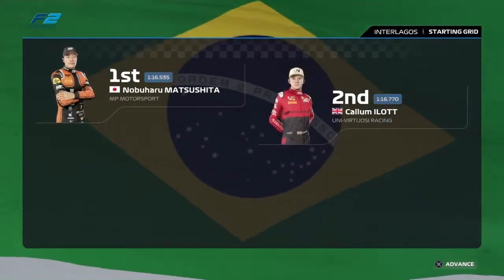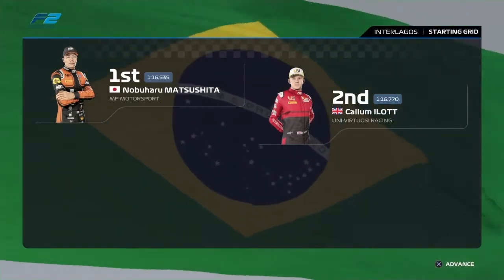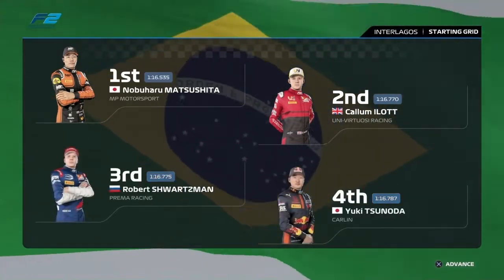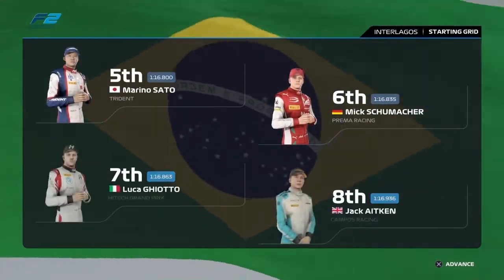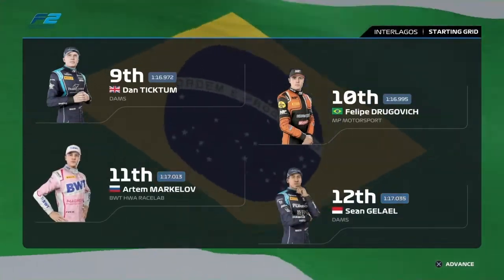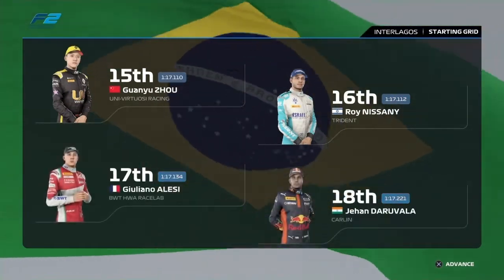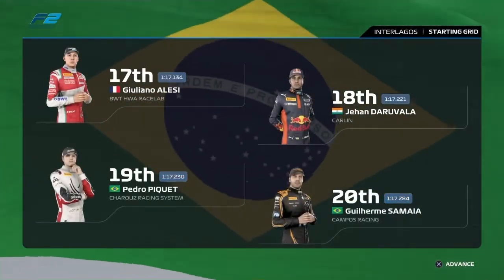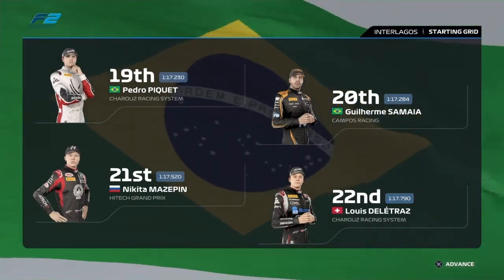An immense lap from Nobuharu Matsushita yesterday puts him on pole position, and it's Callum Ilott in P2. Looking down the rest of the grid: Schwartzman, Tsunoda, Marino Sato, and Schumacher. Giotto, Aitken, Ticktum, Felipe Drugovic, Markalov, Galeo, Marcus Armstrong, and Lungard. Joe Nissany, Alesi, and Jayan Daruvala. Piquet and Guilherme Samaya. Mazepin. And Louis Deletraz starts from the back of the grid.